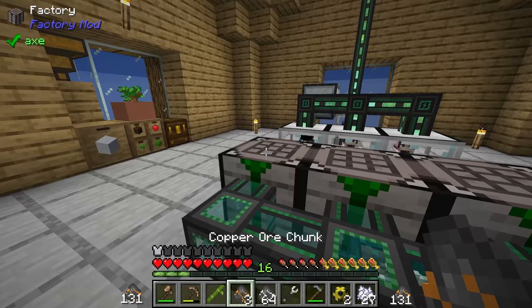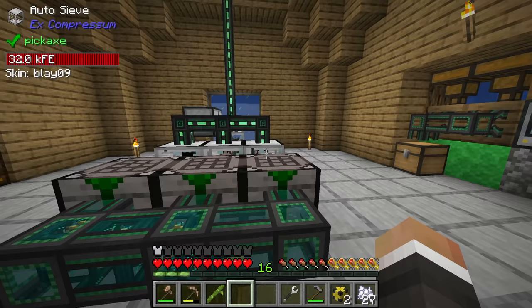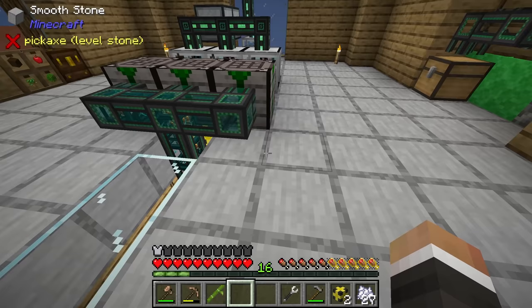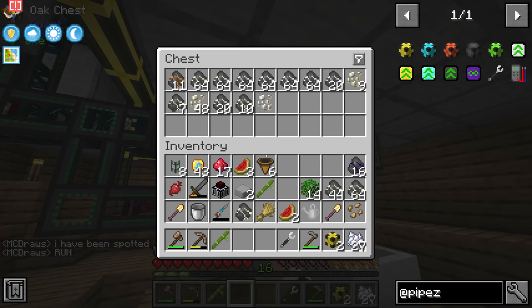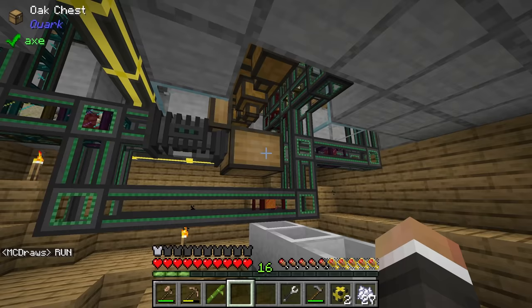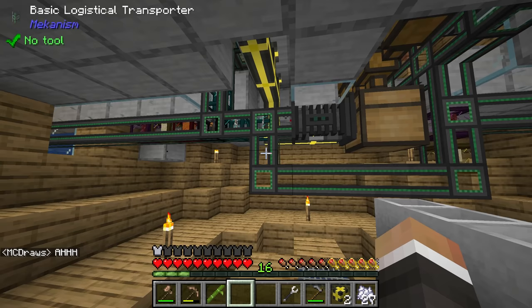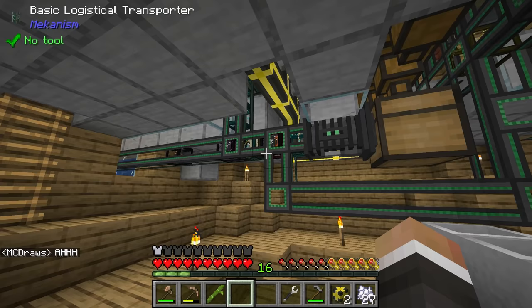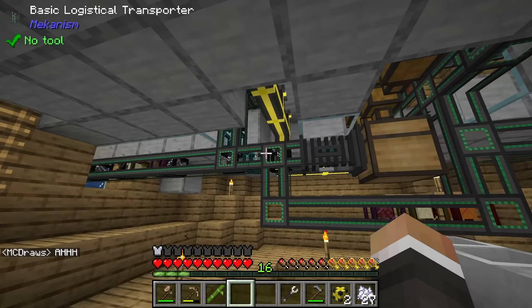Shift-right-clicking sets the pipes to extract. It says: transferring four items every 20 ticks — since there are 20 ticks per second in Minecraft, this moves four items per second, which isn't crazy fast. But we can upgrade the pipe using basic, improved, advanced, or ultimate pipe upgrades to increase extraction speed. For now this should be fine. Let's pull out the backed-up stacks to clear things, dump those into our drawer controller, and let the new setup handle the flow.